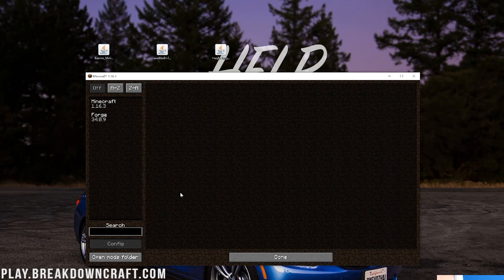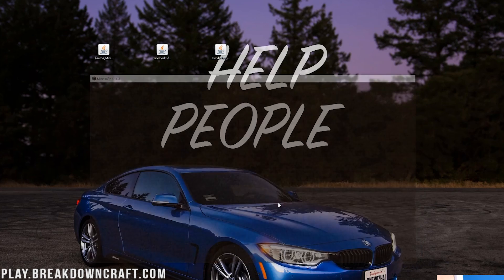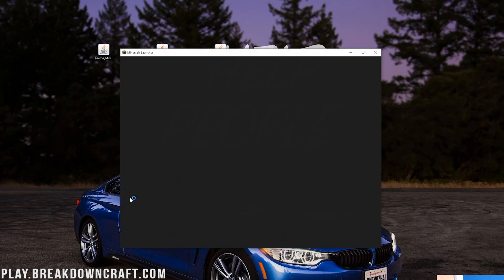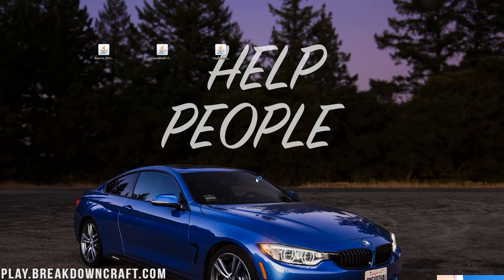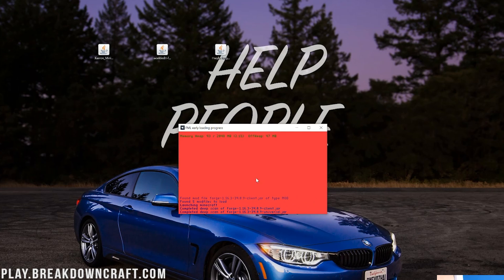They're not going to appear here until you click Done, quit Minecraft, and then relaunch Minecraft. So open up the Minecraft launcher, select the profile that has 1.16.3-Forge under it, click Play. And now when we open up Minecraft, we'll actually be able to see these mods installing and working, which is kind of cool.